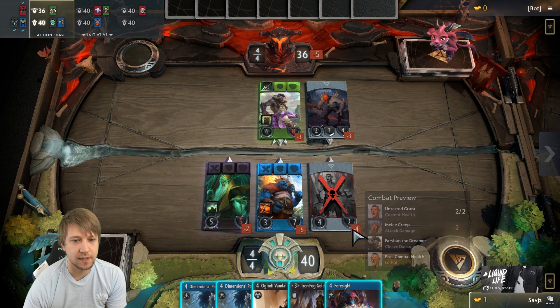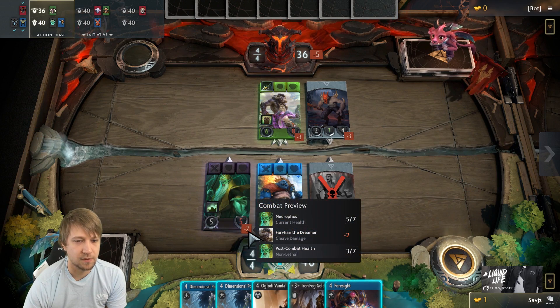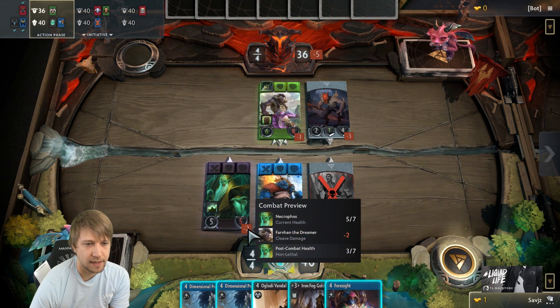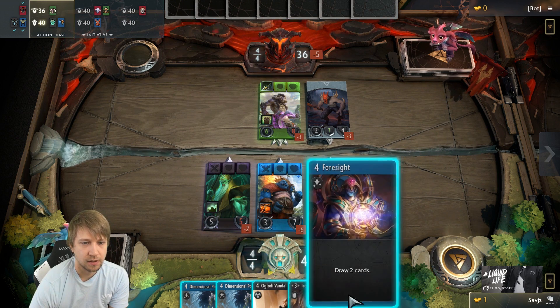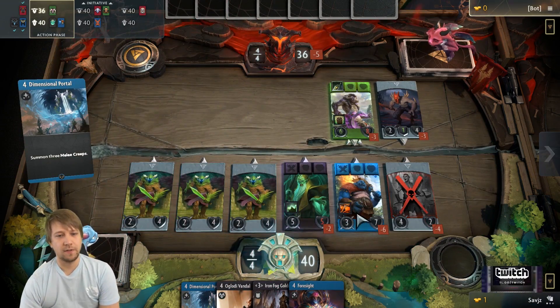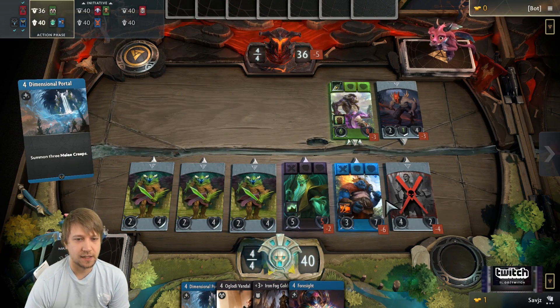So this takes two damage from the cleave and this takes two damage from the cleave. Why is this taking two damage? You hover over — minus two, Far Fan the Dreamer cleave damage. All right, we're going to play a dimensional portal. We have a 25% chance to get a multicast here. Oh, it happened — yes, free copy!